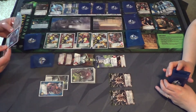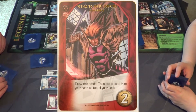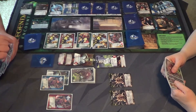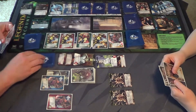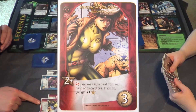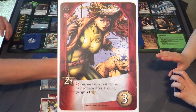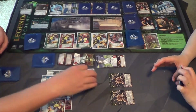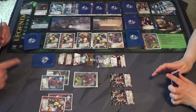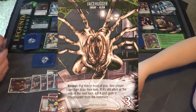It is an X-Man hero, so now I'll play the Stack the Deck Gambit — draw two cards, then put a card from your hand on top of your deck. I'll draw two cards, put this one back. Now I'll play my Energy Drain Rogue, and she activates her ability: you may KO a card from your hand or discard pile; if you do, get plus one recruit. I'll KO that card, giving me plus one recruit — so she'll be three recruit points.